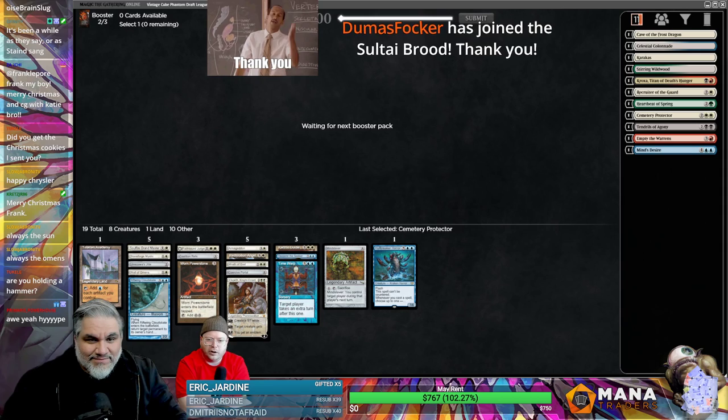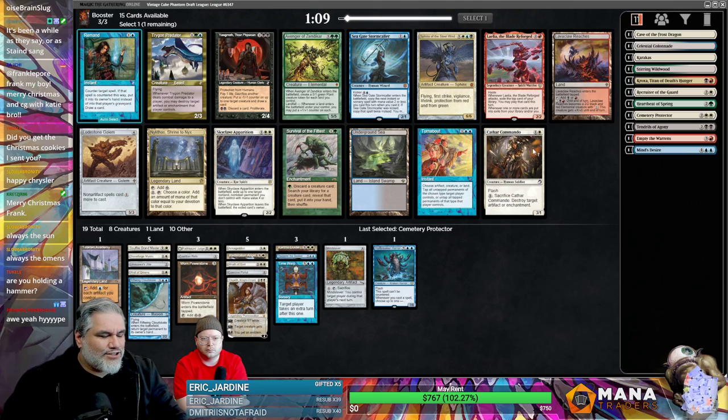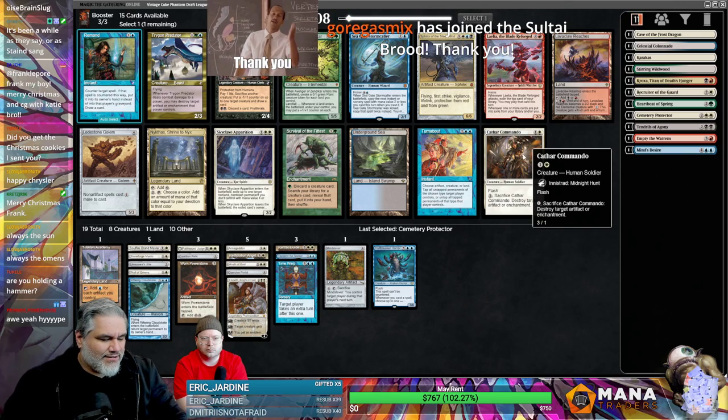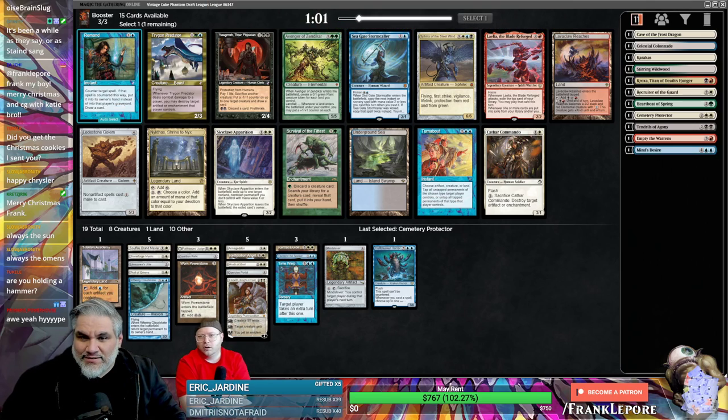Cemetery came back! Eric with the gifted subs — thank you so much, you guys are awesome. Were there any Neon Dynasty spoilers today? I think there was one yesterday — Satoru Umezawa, the ninjutsu one. Let me check the Mythic Spoiler. Yes, Satoru Umezawa looks like the newest card. Look at these lands!